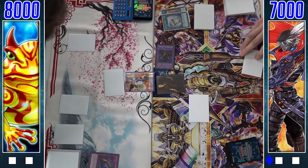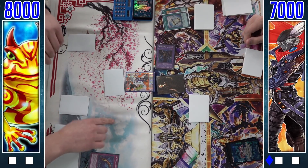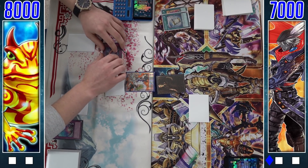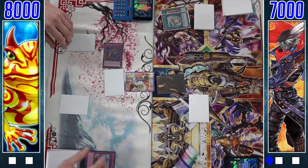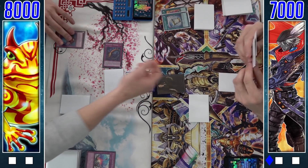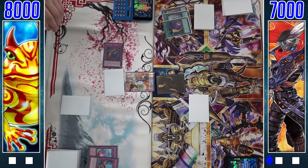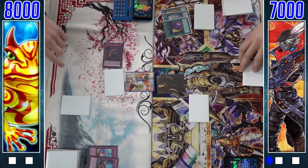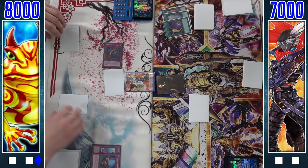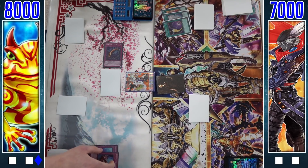Now we're going to see an Instant Fusion and Thousand-Eyes Restrict — trying to remove that set card in any way except battle. If it's a Dupe Frog you want to get rid of it in a certain way, like spinning it back. We'll see a Compulsory Evacuation Device bouncing back Thousand-Eyes Restrict, and Olenoids hitting a set Cosmic Cyclone, with the Paleo being chained to bring back Canadia and gain more advantage.